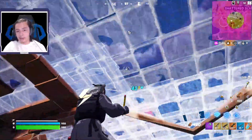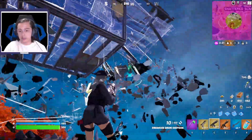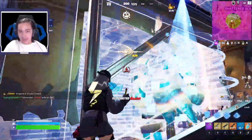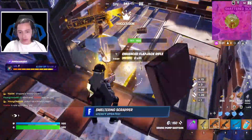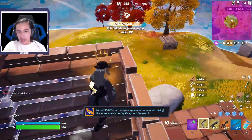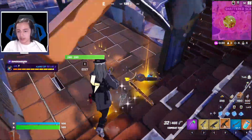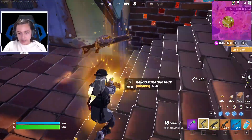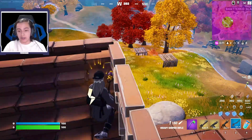He has a pistol too. 43 damage — nice. I think he was healing with Slurp Juice. We got the crown guy dead. I'm going to take the gold Havoc. Actually I'll take the Drum Shotgun — I think that's still better even though I love the Havoc. The other guy has the Enhanced Flapjack Rifle, so this is a Mythic version of the Flapjack Rifle. Pretty cool.